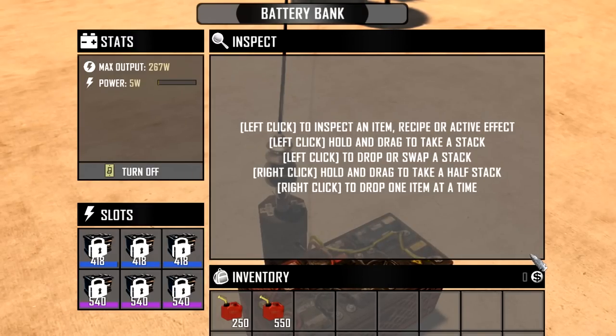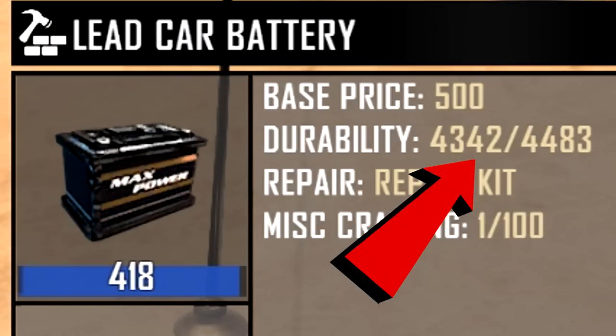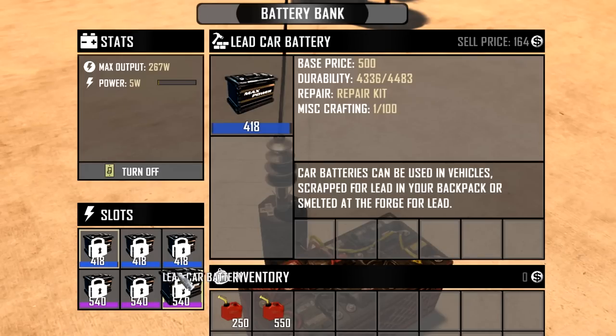The battery bank is essentially one big power storage. The bank itself doesn't generate power — it's externally powered through other banks to recharge the batteries inside it. To operate, it requires at least one lead car battery inside, expandable up to 6. While using the bank to power your components, batteries inside will slowly deplete, so over time you will need to replace them or simply recharge them. It provides more power than the solar bank, depending on the amount of batteries inside and their quality.